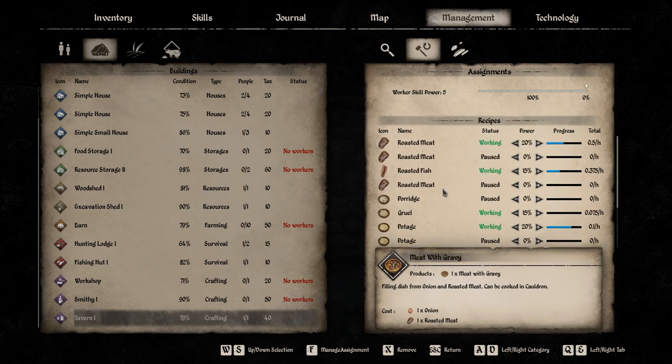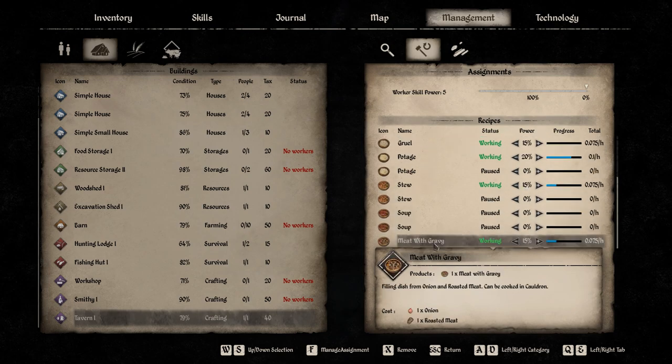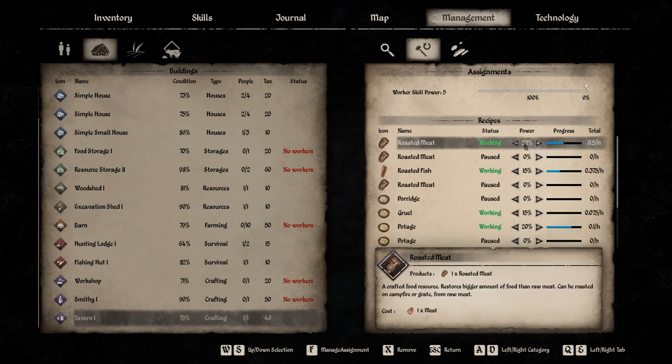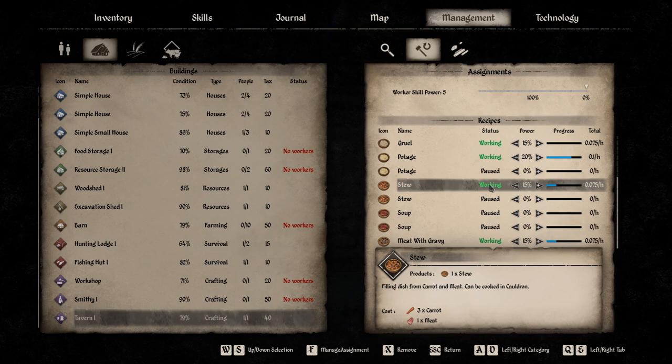For meat with gravy I wanted her to do that, but it demands roasted meat which I didn't have, so I put her to do roasted meat first. She makes roasted meat and once she has that she can make meat with gravy. I set roasted meat to 20% and the gravy dish to 15%, so I always have a little oversupply of roasted meat.